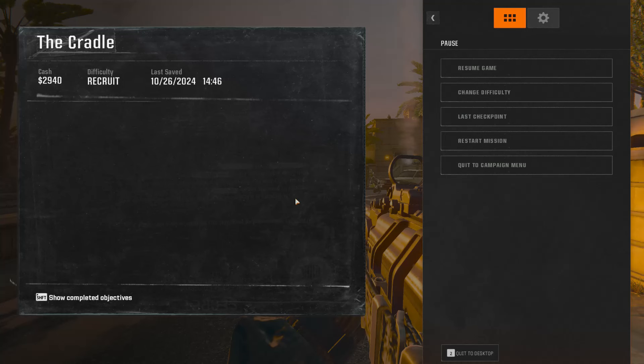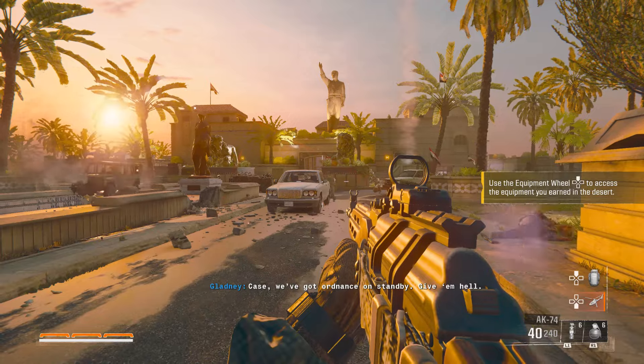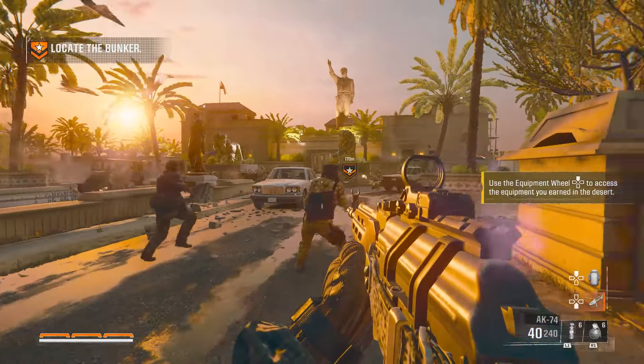What's up everyone, zero kill here. Got an exploit to get money in Black Ops 6 campaign. I picked the mission 'The Cradle' — I got 2,940 cash right now. I just put the difficulty on recruit, and you're gonna start the mission.